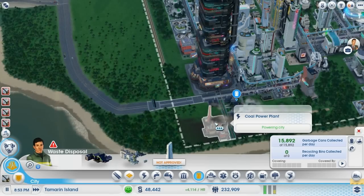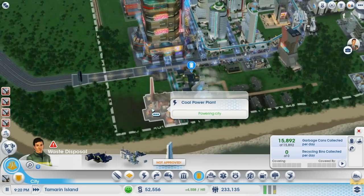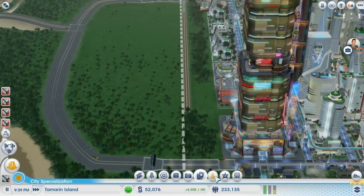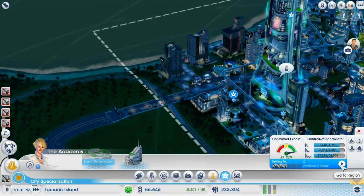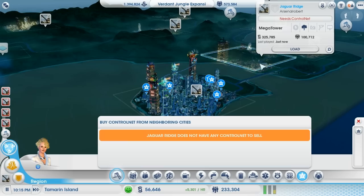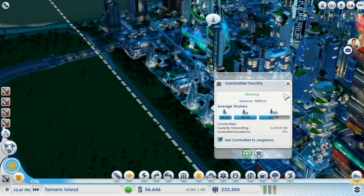I really need to improve the waste disposal. What I'll do is I'll have a bit more space once I get the fusion power plant — we'll get that next episode. I still need my control net. Let's see how much excess we're producing: 21,000 excess. No one else is providing us any control net. Okay, we've got a bit more people.